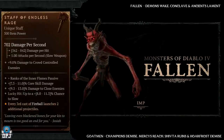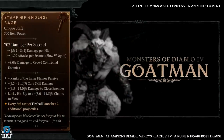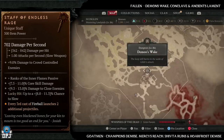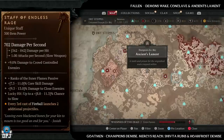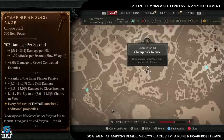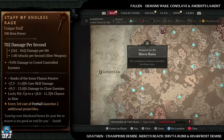Next up we have the Staff of the Endless Rage, which has increased drop chances from fallen and goldmen enemy types. Fallen dungeons: Demon's Wake, Conclave, and Ancient's Lament. Goldmen dungeons: Champion's Demise, Mercy's Reach, Shifter Ruins, and Wholefrost Demise — some great dungeons there for you to farm.